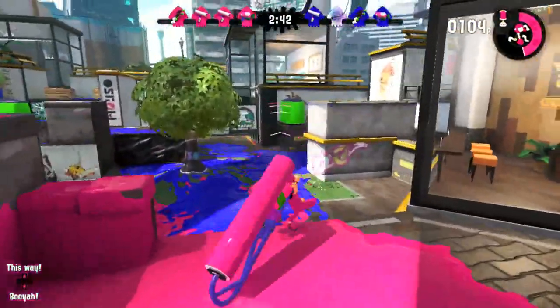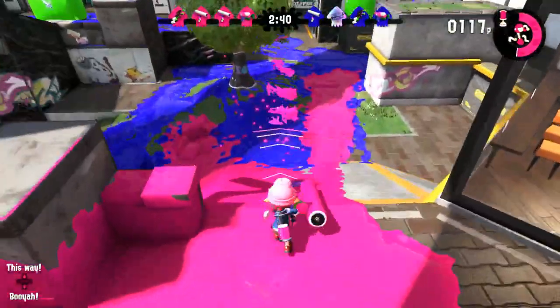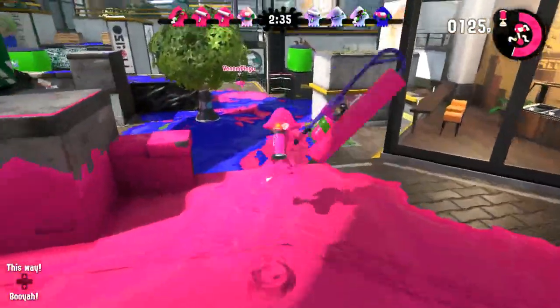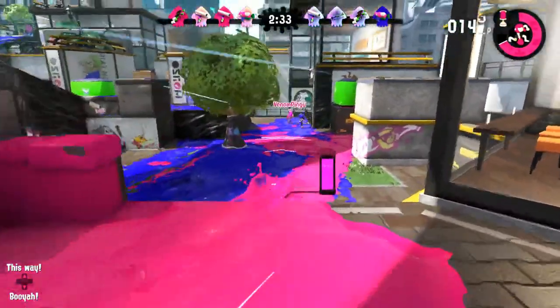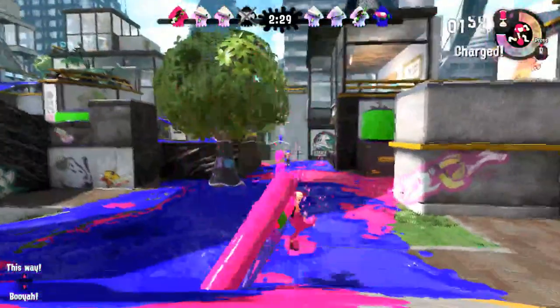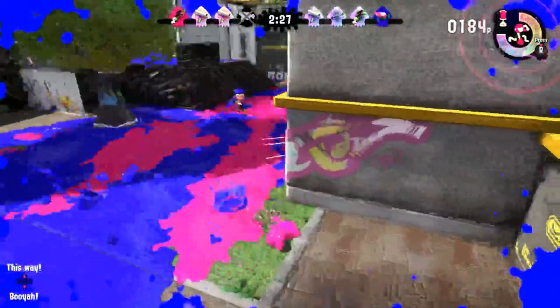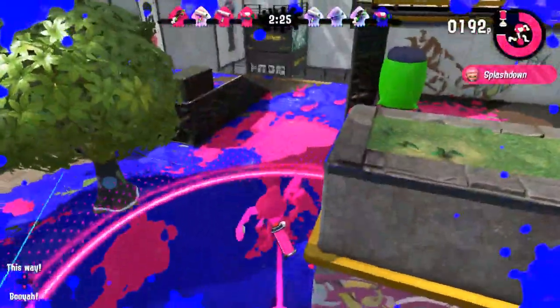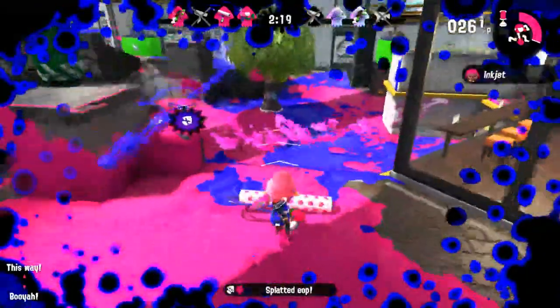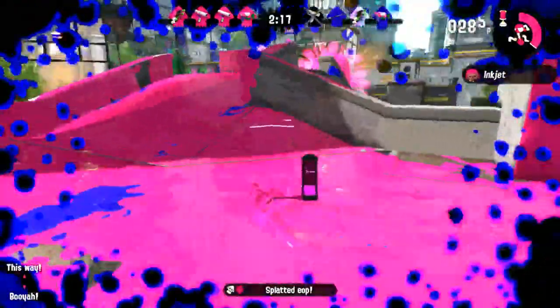We got somebody over here. The roller — we have this vertical flick. I mentioned that before. There's a charger in the background making my life rough. Here comes a splashdown though — I got one of them. Somebody right there. I'm really exerting myself, as you can hear. The splashdown — I haven't used it too much on stuff, but the super jump is the main use for it because people will not see you doing that.